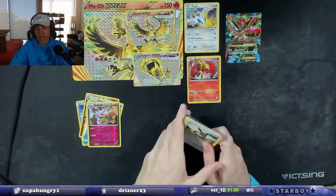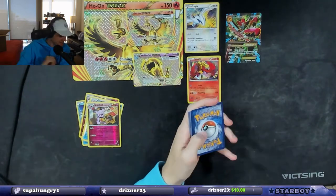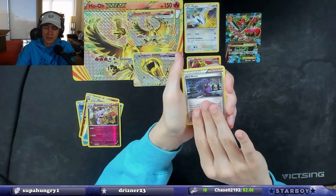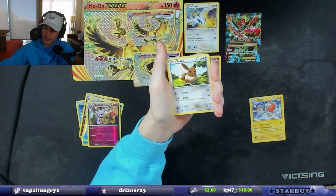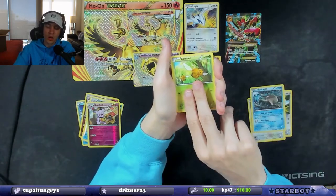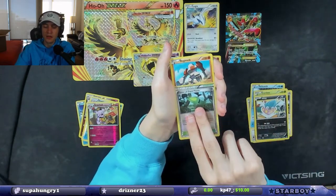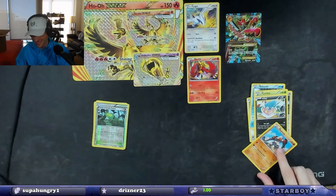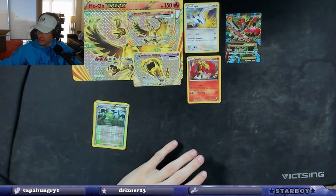There's a cool Eevee — this is XY Ancient Origins, the last pack. Can we get some last-pack magic? We have Hex Maniac, Rotom, Flash Energy special energy, Eevee, Meowth, Relicanth, Combee, Inkay, Forest of Giant Plants reverse holographic, and then a Regirock non-holo. Another white code card — but we went one for five and that's kind of disappointing.